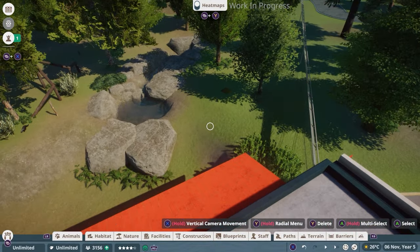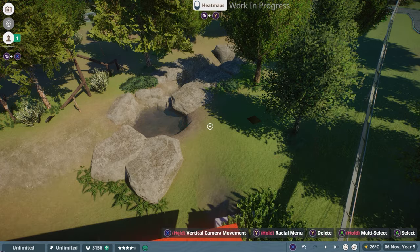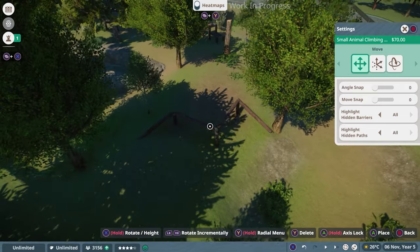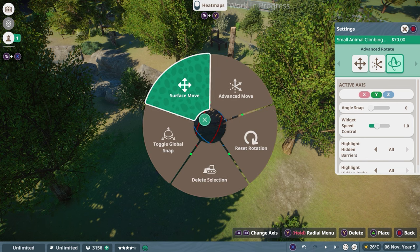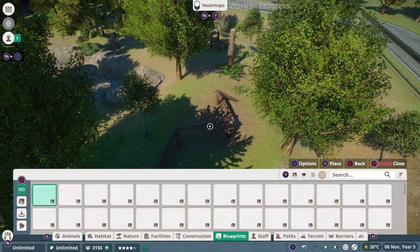Another thing Sun Bears like to do is climb, because they are arboreal bears, so I think it would be lovely to add a bit more climbing in here. You can build your own climbing frame from scratch, but I'd really love to show you the blueprints we have. I like these because they feel like a little run. I'm going to place that here, hop into the rotate to adjust it, and place it down.